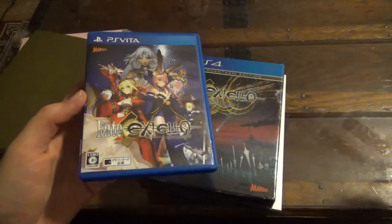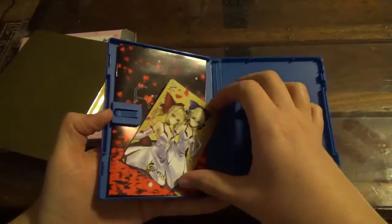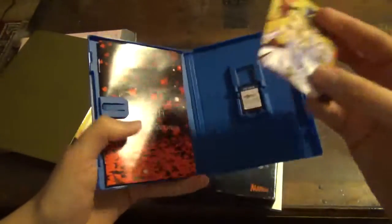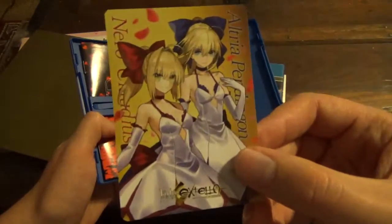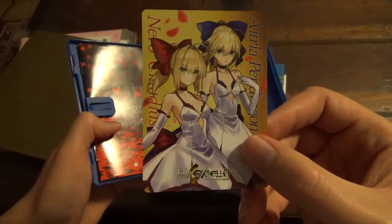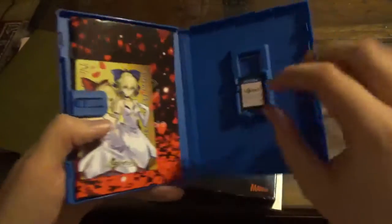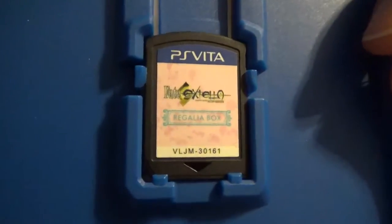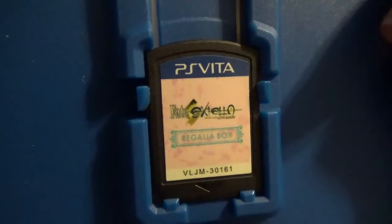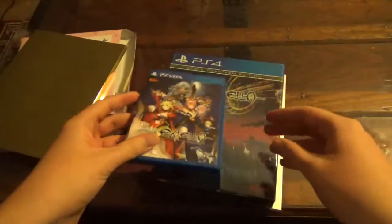Here's the game case itself for the Japanese Vita version. It's worth mentioning that both the English and Japanese versions have a manual, which is very rare for modern days, and it's also very rare for a Vita game to have a manual at all. This is a DLC code for two alternate outfits — the red and blue dresses for Nero and Arturia respectively. It's also worth pointing out that the cartridge for the Regalia box is unique — it actually says 'Regalia Box' on it and has a pink background, so that will not be what your cartridge for the American Vita version looks like.